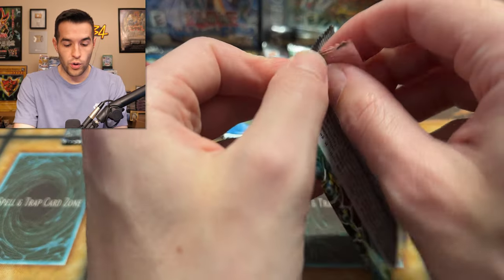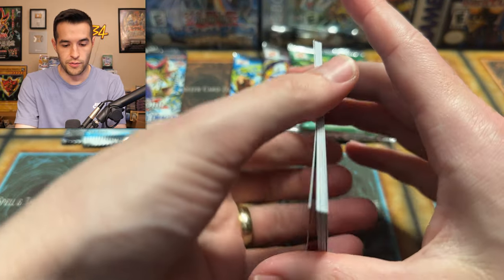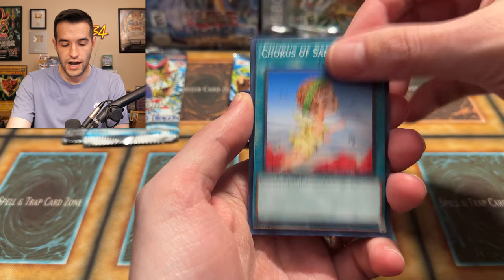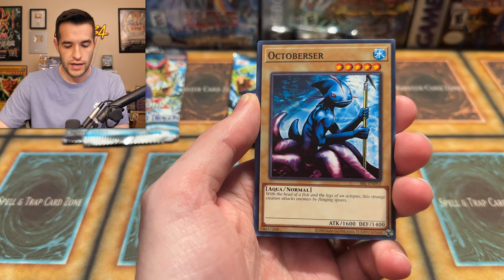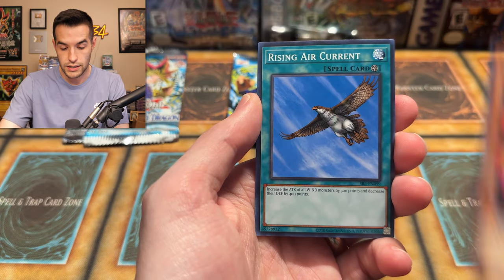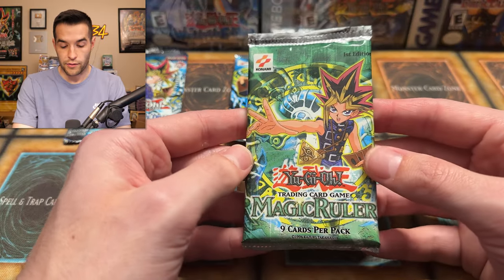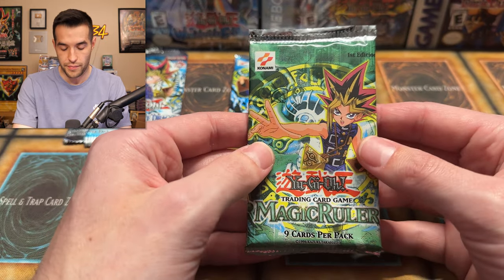Spell Ruler time — will the Ruler of Spells come in clutch for us? I would love a Relinquished, a Toon Dragon, a Serpent Night Dragon — one of my favorites. I do have both of those secrets in PSA 10, and Relinquished as well. Anything I don't have in a 10 would be great. Whiptail Crow, Spear Cretin, UFO Turtle, and Rising Air Current. Nothing there, but we'd rather whiff there and then hit a home run on the first edition pack. I'm okay with pulling doubles of cards I have in tens.